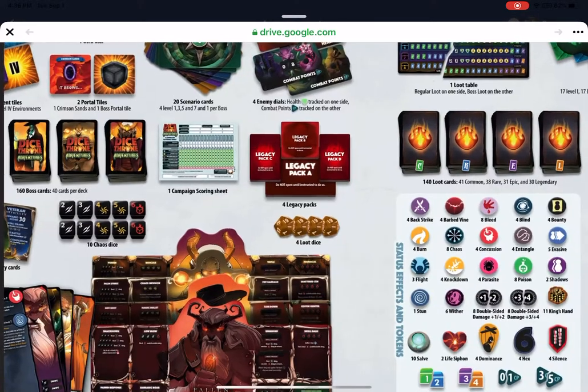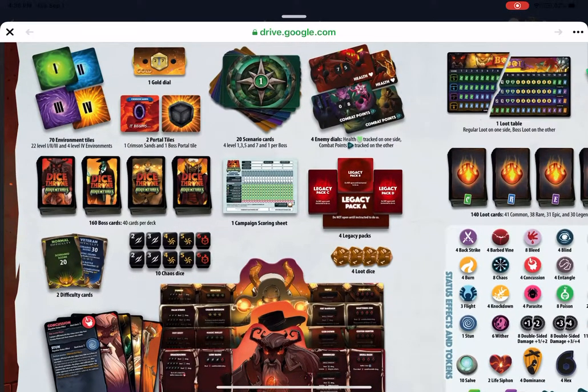So let's go over what's coming in the box. You have your scenario cards — four levels: one, three, five, and seven per portal, and one per boss — keeping scenarios versatile. You also have two difficulty cards: normal, with a scenario score of 20, and veteran difficulty at 30. That's going to help determine your score as you go through your campaign, and veteran difficulty gives you a better score.